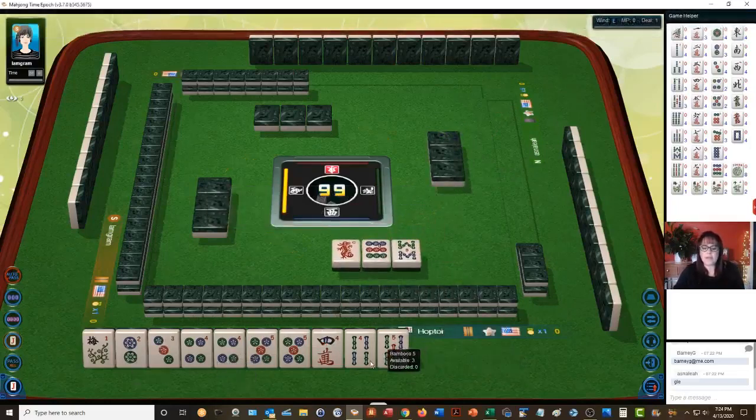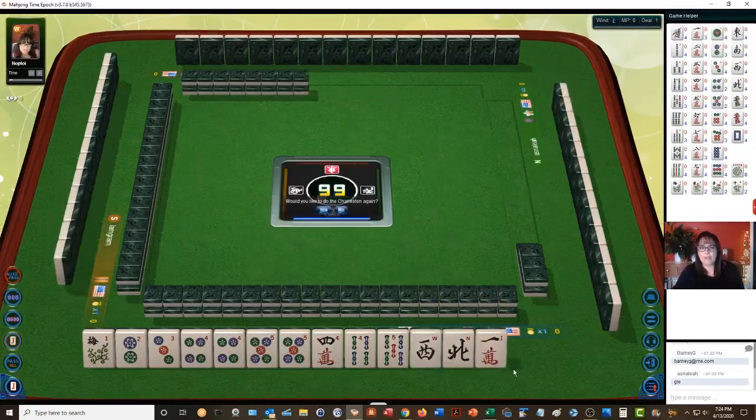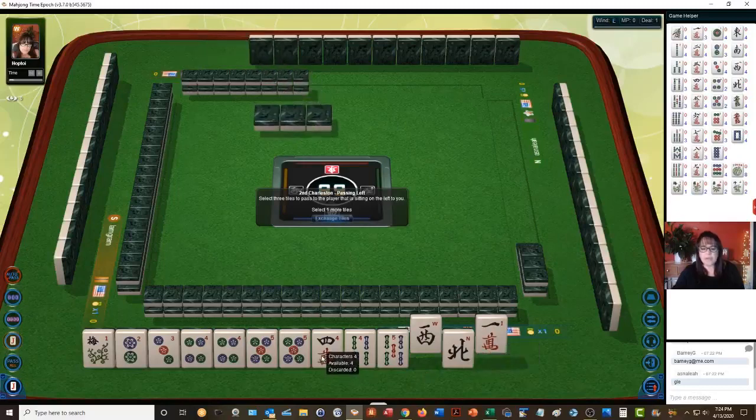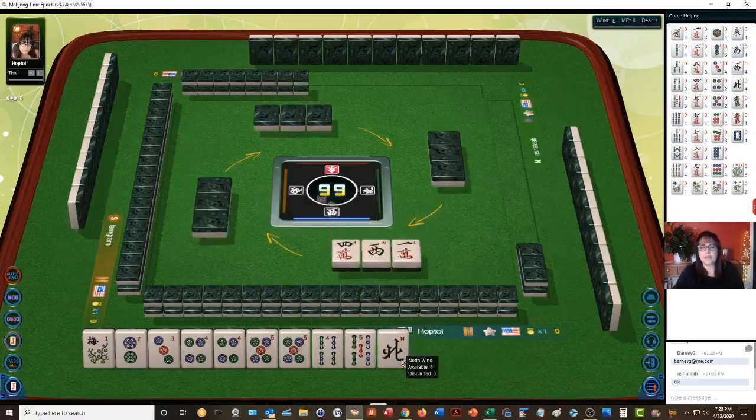I think we have lots of options with these tiles in hand right now. These aren't going to help. So we have all the fours — three, four, five, flower. I really don't like passing two wins together; if anybody is playing wins and you pass two, that could fit right into their hand. Four, five — what about if we stick with two suits and let the four crack go? Hold on to the north for the next pass.